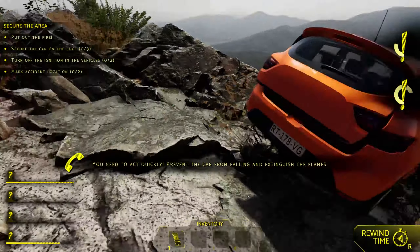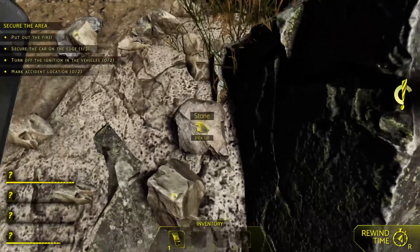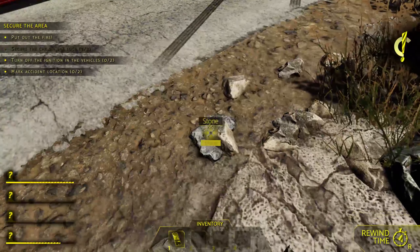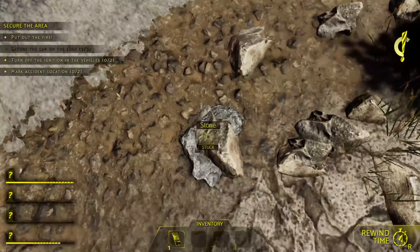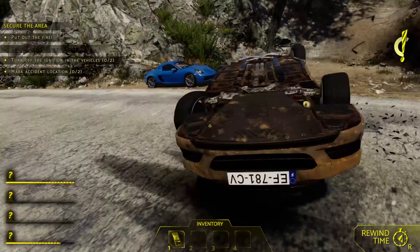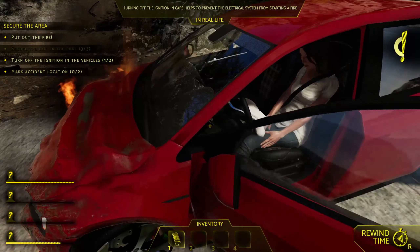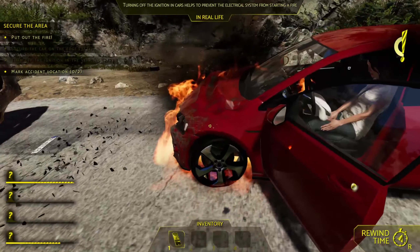Open the trunk. We've got stones we need to put in the vehicle. We also need to turn off the ignition in the vehicles — that one apparently is already turned off. Let's go ahead and put out the fire.